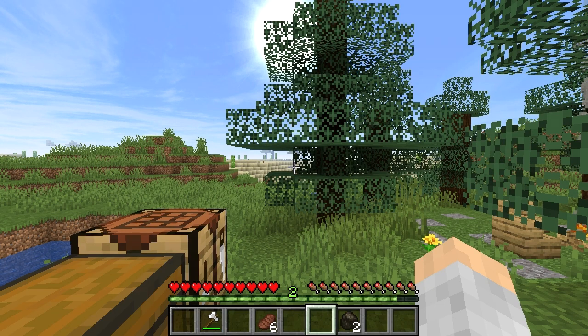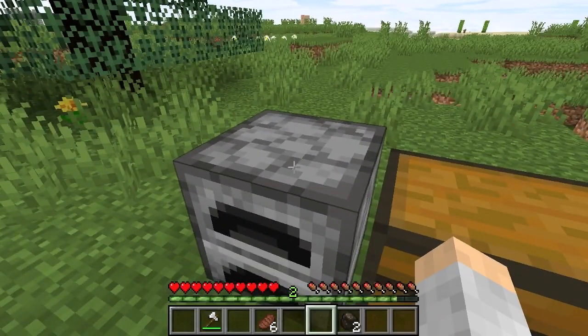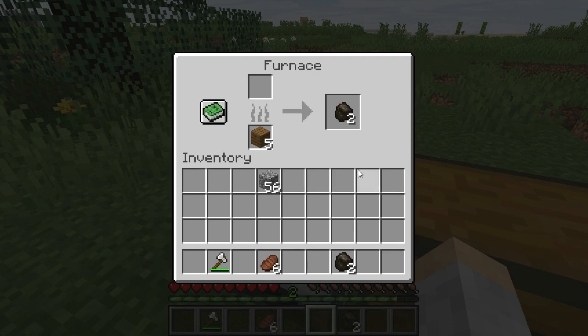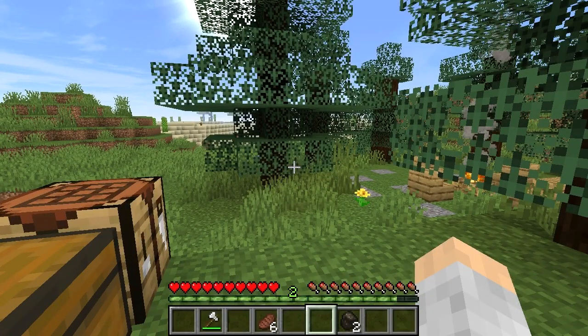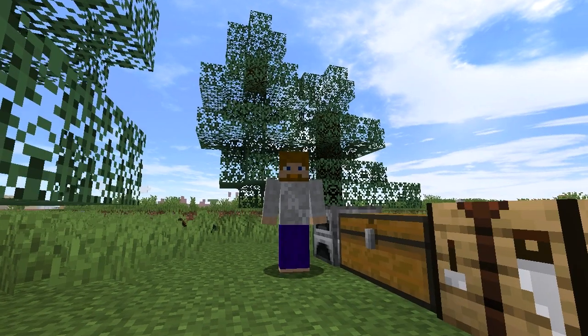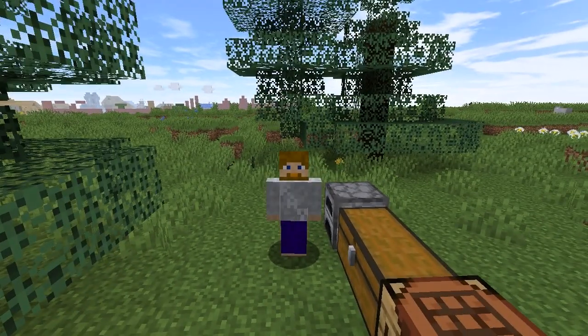So yeah, that's the basic idea. You saw how I made charcoal — just put logs into the furnace like that. Charcoal is mostly good just for the beginning when you're first starting out, and once you get a good mining system going, you don't really need charcoal anymore — it's better to go for coal.